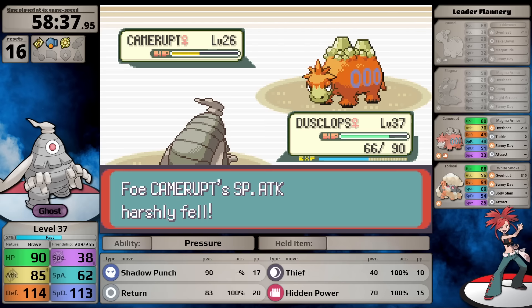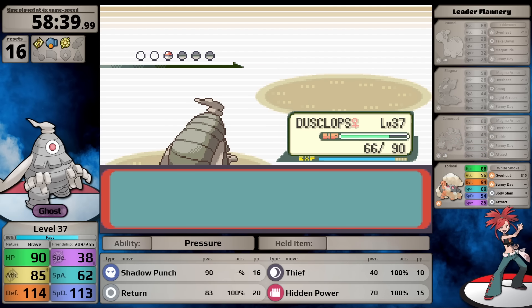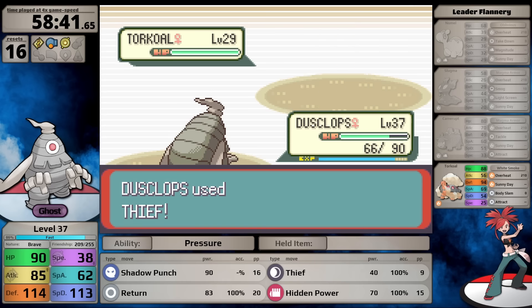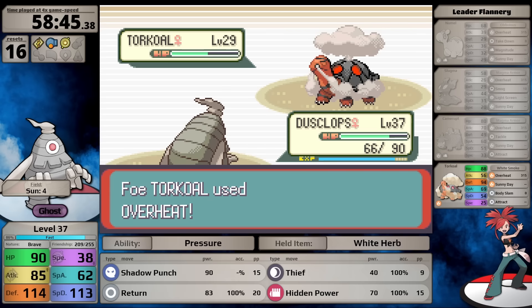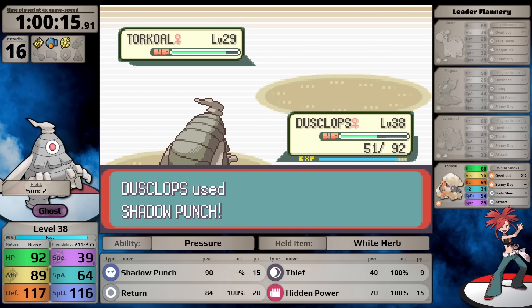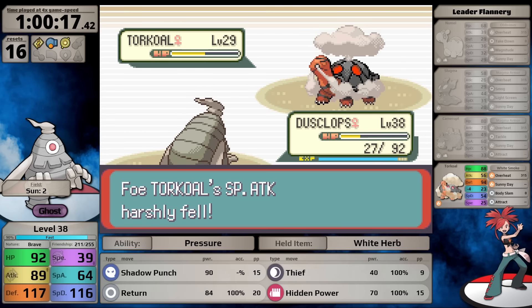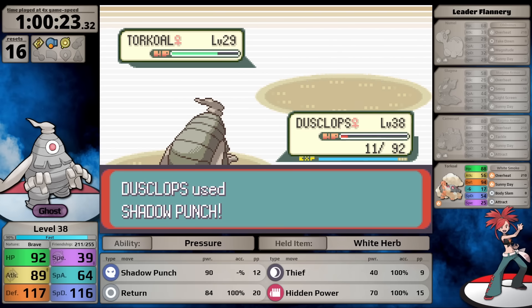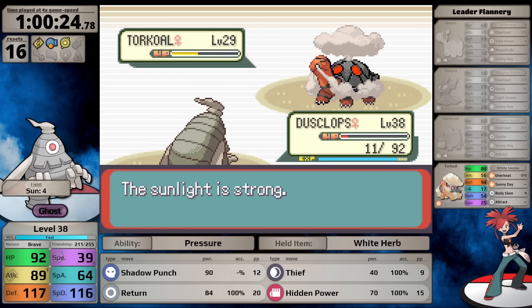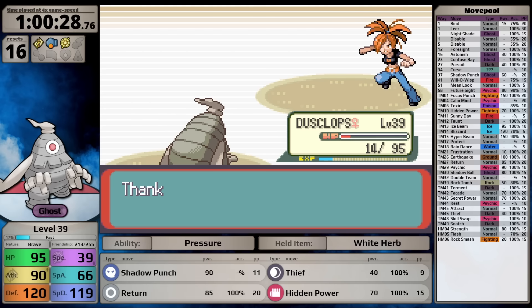I realize blacking out after stealing the White Herb means I keep the item, so I can essentially farm White Herbs from Flannery indefinitely to counter future Mightyena Intimidates. In the very next battle after stealing the White Herb, Overheat starts doing very little damage. I thought I was going to win, but Flannery uses a Hyper Potion. The sun fades, Torkoal sets it up again, Shadow Punch isn't doing enough - unless it gets a critical hit. With luck, we defeat Flannery.